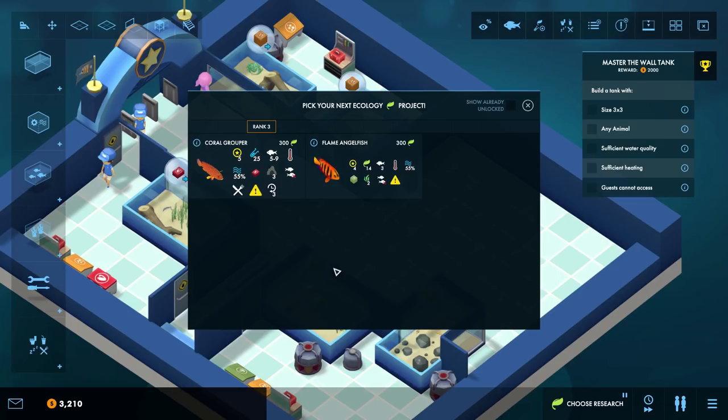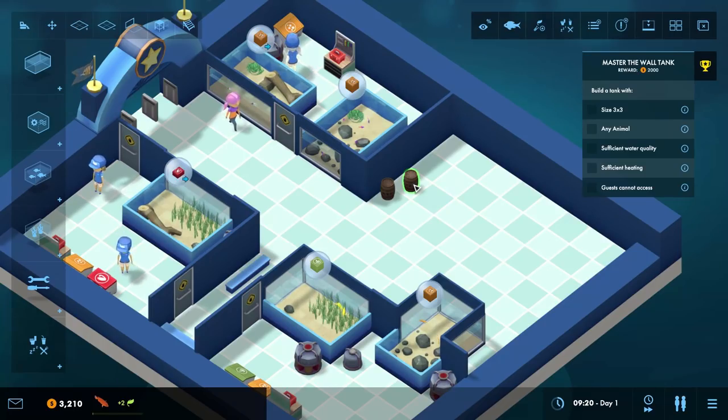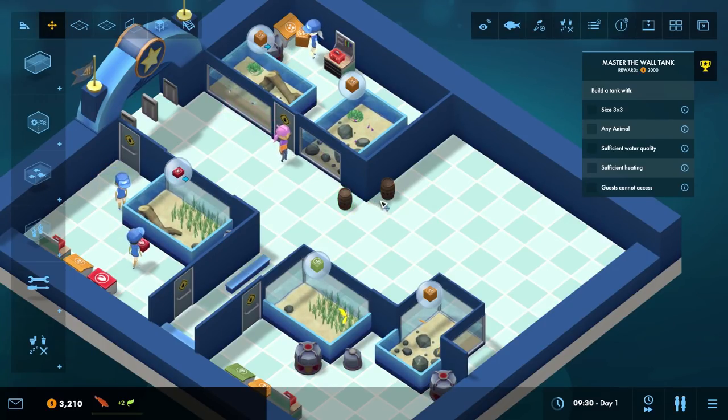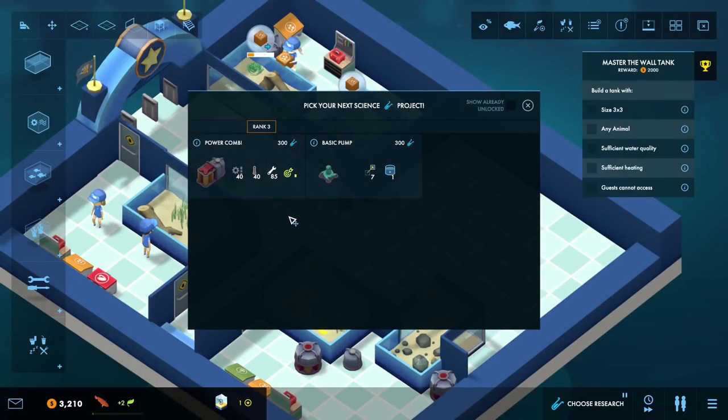We've got a bit of variety — we can spend our ecology on going toward a coral grouper or a flame angelfish. The coral grouper gives more science points whereas the flame angelfish gives ecology points. They both cost 300. Seeing as this level is teaching us about science, let's get the coral groupers and have some science-y stuff going on.